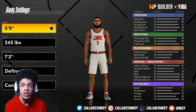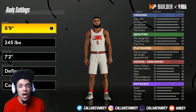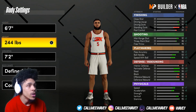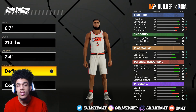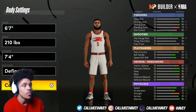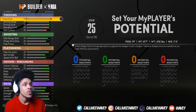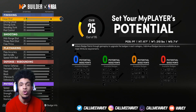I still like my other build better — it only gets 74 badges but I like having interior defense. Without interior defense there's more of a chance you can get bullied in the paint, and this build doesn't have it. Make sure your wingspan is set to 74 — that is the key to getting more badges. If it's not 74 you will not get as many badges.